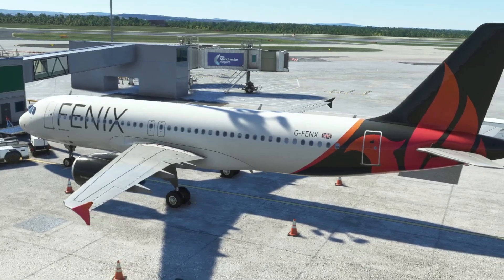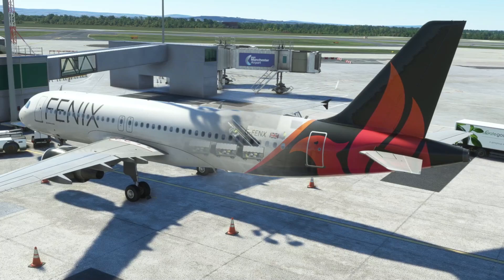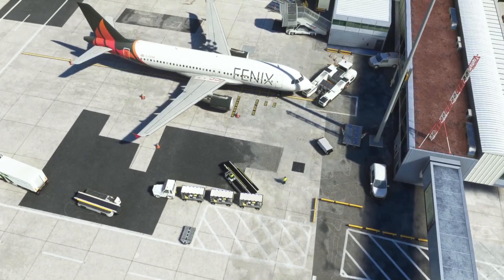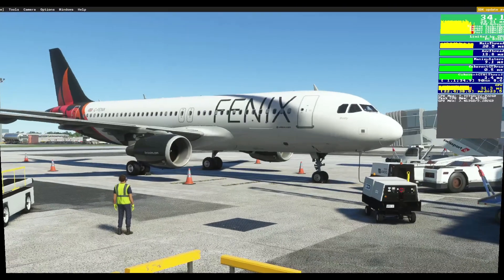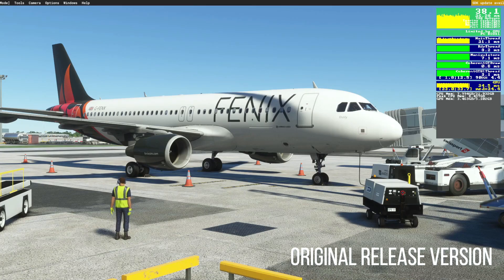You can update this in the app, as I'll show you a little bit later on. So let's compare how much this update has done in terms of Fenix performance and see how it was prior to the update versus since the update. Here we are sat on the ground at Manchester — clear skies, no weather injected, no AI traffic or VATSIM traffic — just the Fenix aircraft in a cold and dark state.